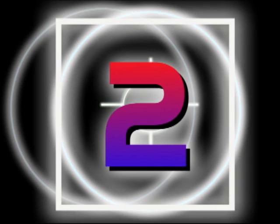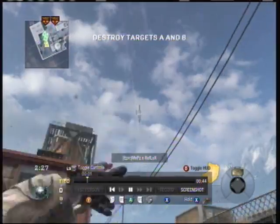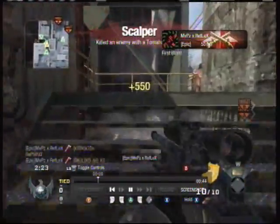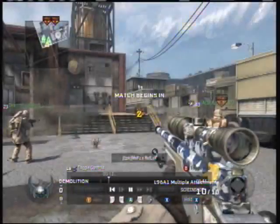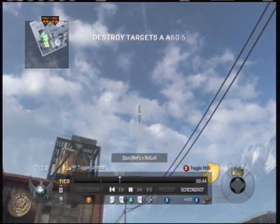At the number 2 spot it's MVP's Reflex with the beautiful double tomahawk kills right off the spawn. Check it out — highly unlikely shot, but he did it. One, two — gets them both. Highly unlikely, usually doesn't happen that much.